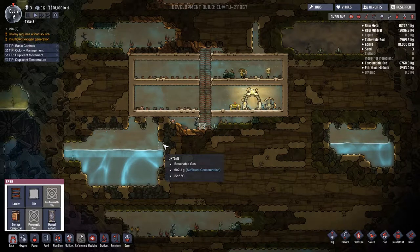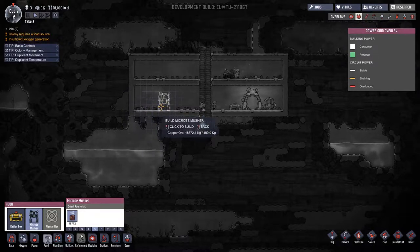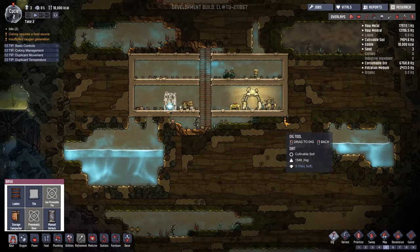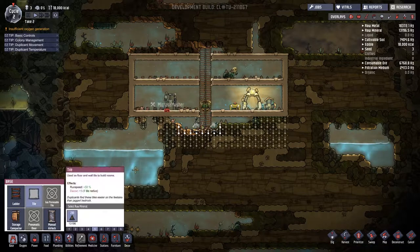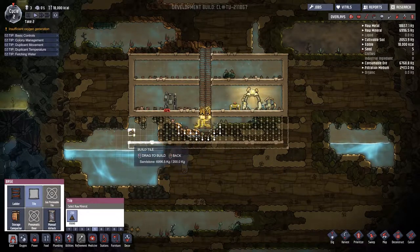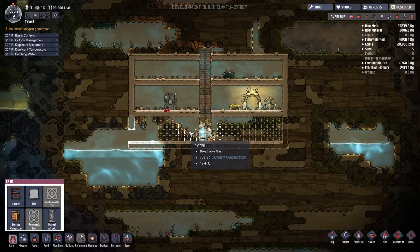We got our first two levels built out but I meant to put the ladders in the center and I went one too many over — that's going to bug me forever. These guys need food now, so I think we'll put food on this level over here. I want to put power on the next level down but I'm not sure I'll have enough time before they need to eat. I know I'm building too big too fast again, which I was specifically warned about, but I'm not a very smart person. We're going to need to make an oxygen maker soon.